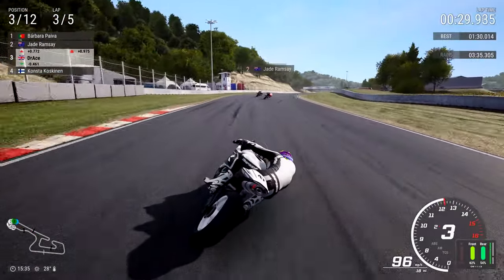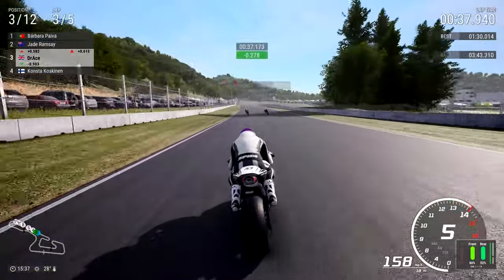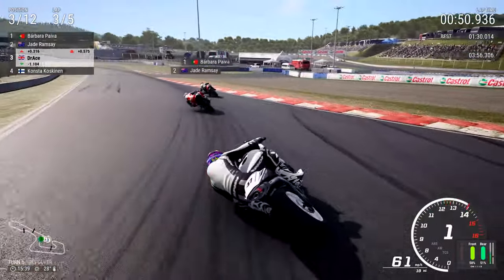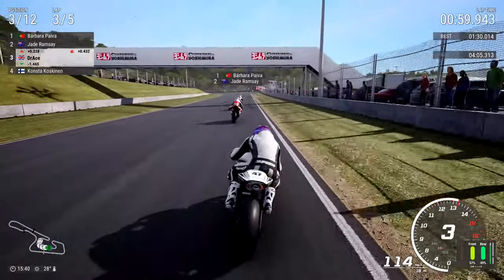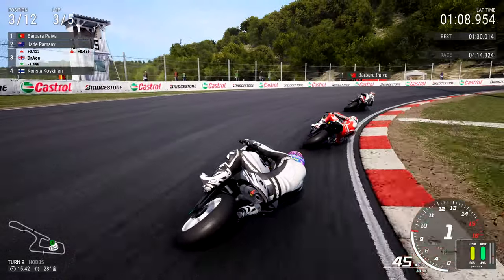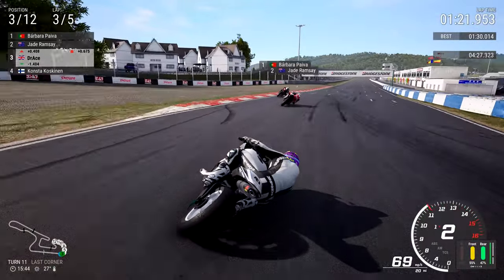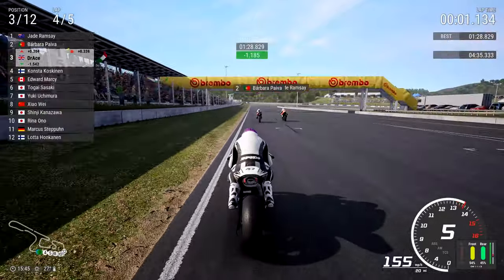Into Atwood Curve for turn four - careful he doesn't make a lunge on the inside. Jade Ramsey and the Portuguese lady are also battling ahead - Aussie versus Portuguese, then the British rider coming in. Three tenths of a second up on our previous lap. Barbara Paver still leads the Grand Prix doing everything for Portugal, trying to win here at Okayama. Jade Ramsey still holding as we go into Piper. One second ahead of our fastest lap - crossing the timing line begins the penultimate lap, the beginning of the end for race two.